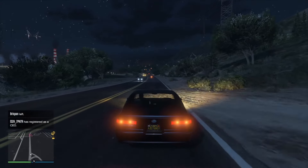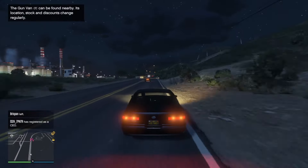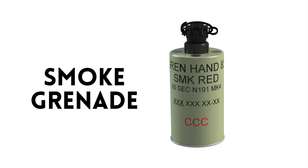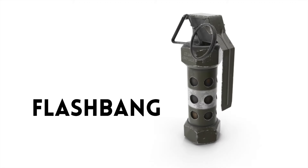Now moving on to weapons and tools that haven't been seen in GTA Online or GTA 5, as far as I can tell. First up is a spear gun, which is really cool — considering we're going to be in Florida with lots of water and potentially deadly creatures, it will come in handy. Hopefully we can use it on land as well. We're also getting smoke grenades — GTA 5 has tear gas but not smoke grenades — and flash bangs or stun grenades, which are staples of first-person shooters like Call of Duty.